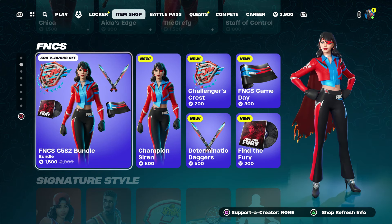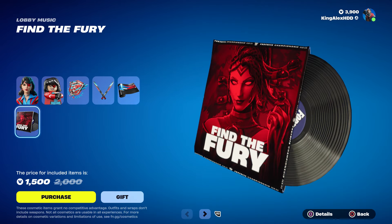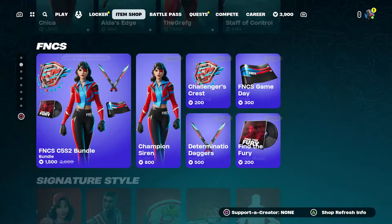Including the Fortnite Crew — if you guys haven't got it I'm going to show it to you. Let's get started. First thing first, I want to point out this skin. Like I said, you get all of these items — you get her style, which is pretty cool, you get her Lego style, which is awesome. You also get the back bling, the pickaxe, the wrap, and the music.